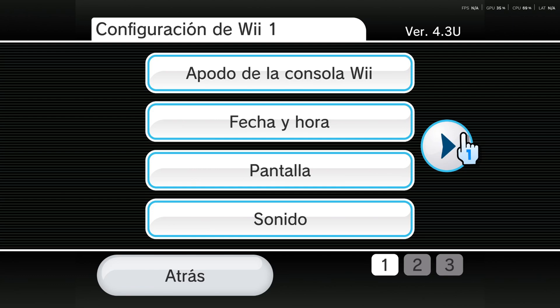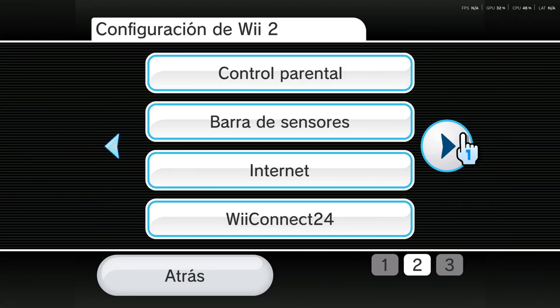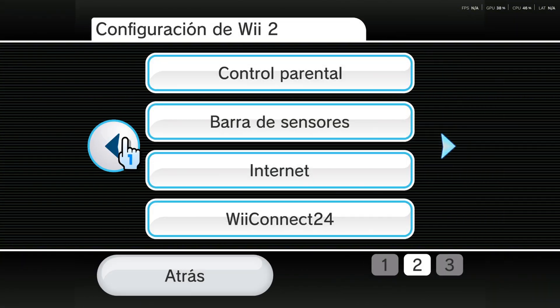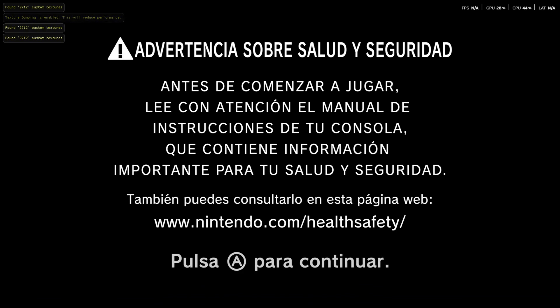I'm starting to work on the Spanish translations for the main menu. I have covered the main settings pages — just these pages are now available in Spanish. The same goes for the disclaimer that appears once you boot up the menu.